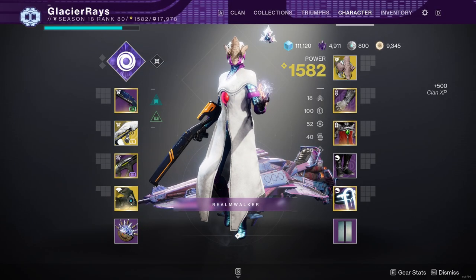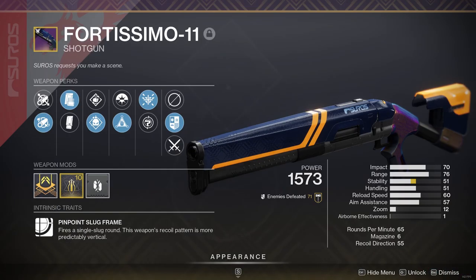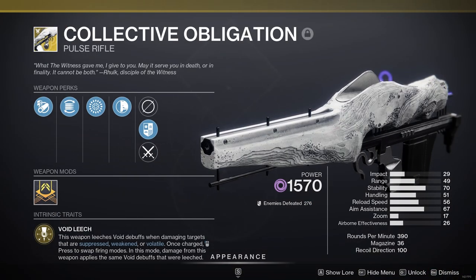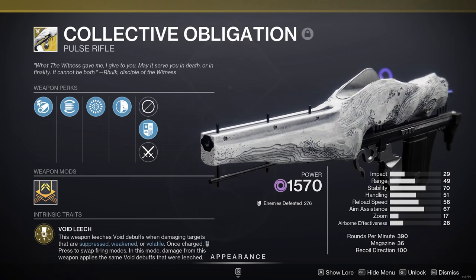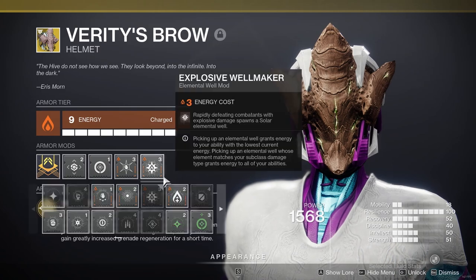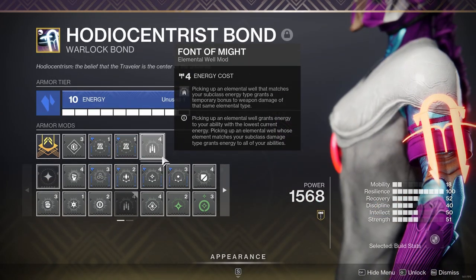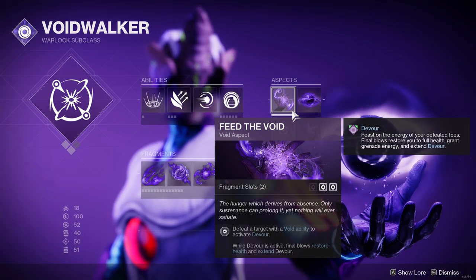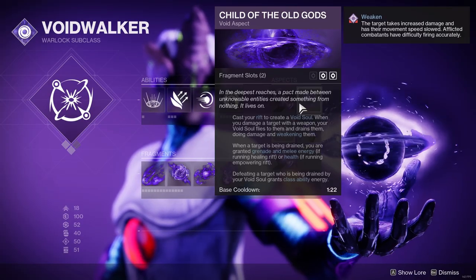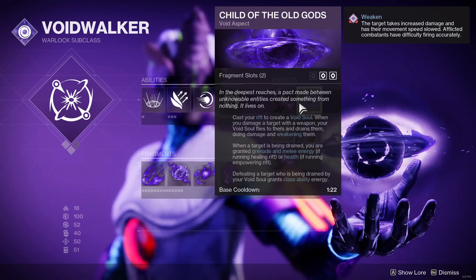On Warlock I'm running Voidwalker with Empowering Rift and Suppressor Grenade, using Verity's Brow, Fortissimo, Collective Obligation — which received buffs this season to Void Leech setup duration and damage — and a Taipan linear fusion. Combat mods are Explosive Wellmaker, Well of Life, Seeking Wells, Elemental Armaments, and Font of Might. For aspects I've chosen Feed the Void for Devour and Child of the Old Gods for additional weakening, plus healing because I'm on Empowering Rift, and class ability energy.